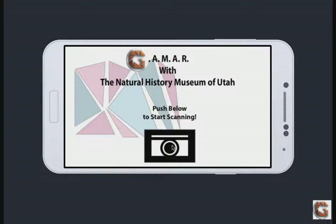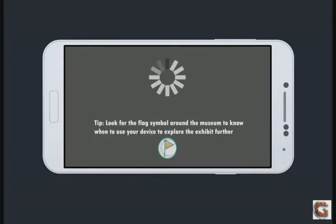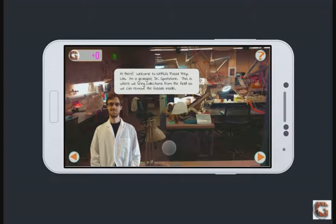I'm going to click this camera icon. As it loads, it will take us into the prep lab where it says: Hi there! Welcome to the NHMU's Fossil Prep Lab. I'm geologist Dr. Spotstone. This is where we bring collections from the field so we can remove the fossils inside.